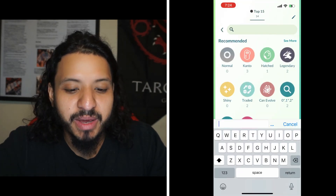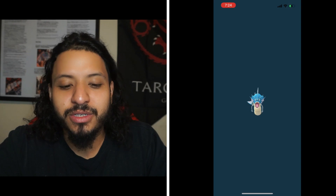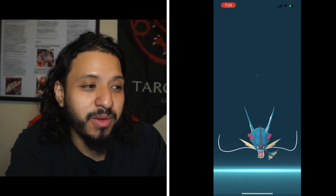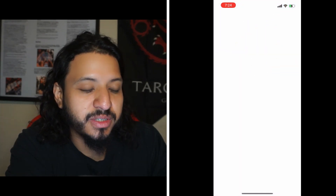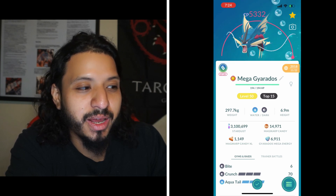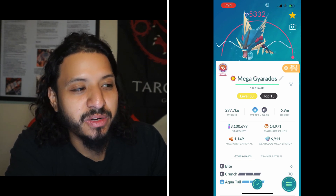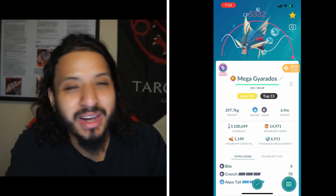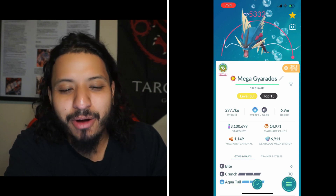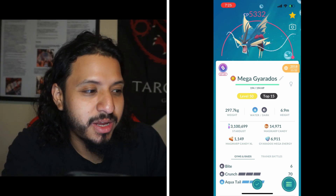Number 4 is Mega Gyarados — you want Bite with Crunch. It loses its Flying type when it Mega Evolves, becoming a Water Dark type. The Water typing helps it resist Flamethrower and Ice Beam, and it double resists Psychic, but it's single weak to both Focus Blast and Thunderbolt. At least it's not double weak to Thunderbolt. Overall it's solid — slightly better than Mega Absol, but it was really close between the two.